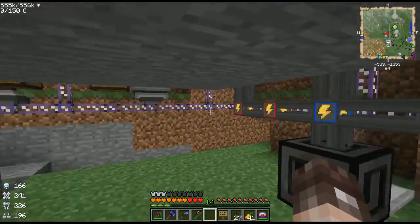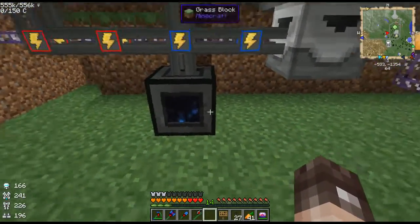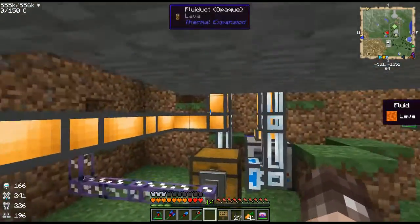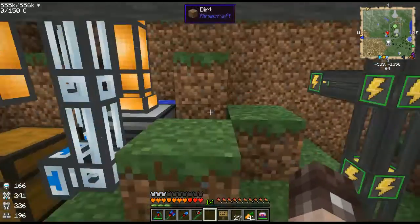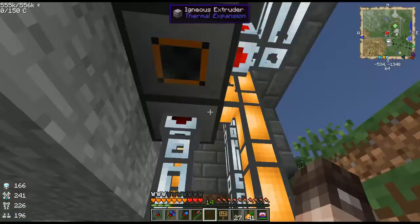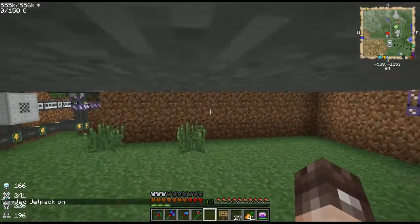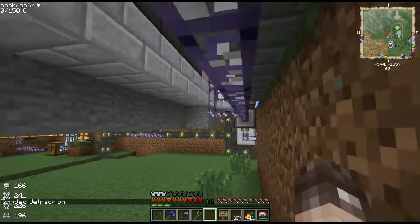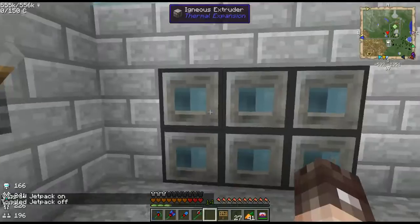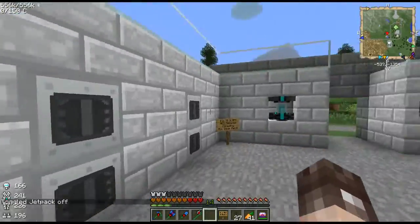Alright, let's check this out. This is the base floor. Our power system is as follows: power — in this case a Tesseract from another power source — is fueling a lava fabricator. That pumps lava into this item duct here. We've got an aqueous accumulator pumping water into this igneous extruder to make obsidian. These igneous extruders up here are all making cobble. Let's go upstairs and take a look — we've got six igneous extruders, one and then four making cobble, and from there everything else is powered normally.